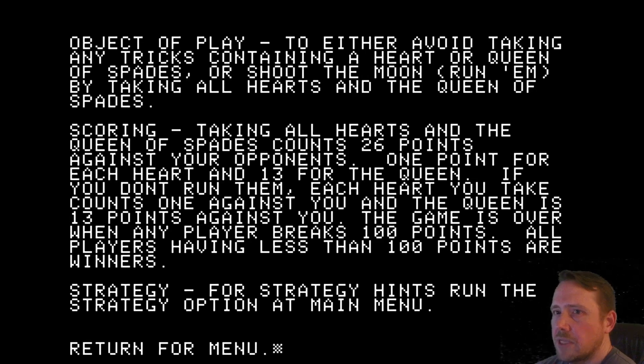The goal is to either avoid taking any tricks containing a heart or queen of spades, or shoot the moon by taking all the hearts and the queen of spades. If you shoot the moon, you get 26 points against your opponents. Otherwise, you get 1 point for each heart and 13 for the queen. The game is over when you break 100 points.